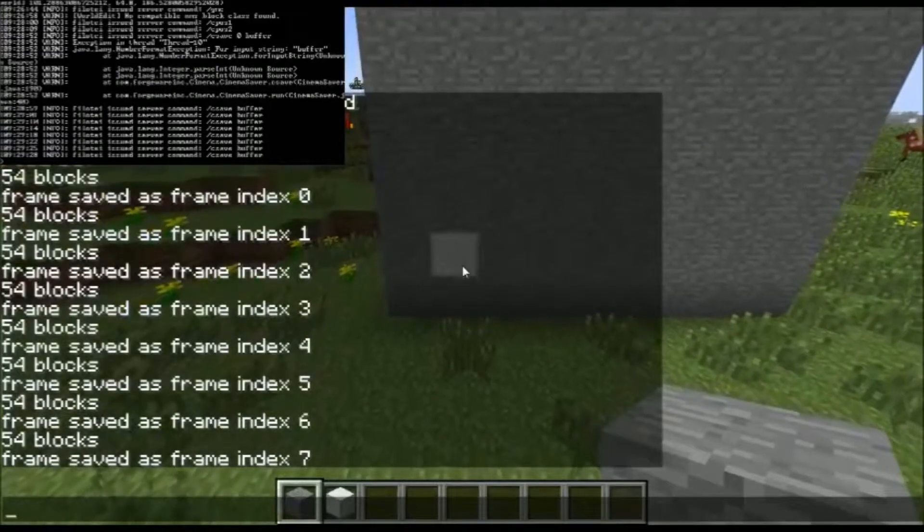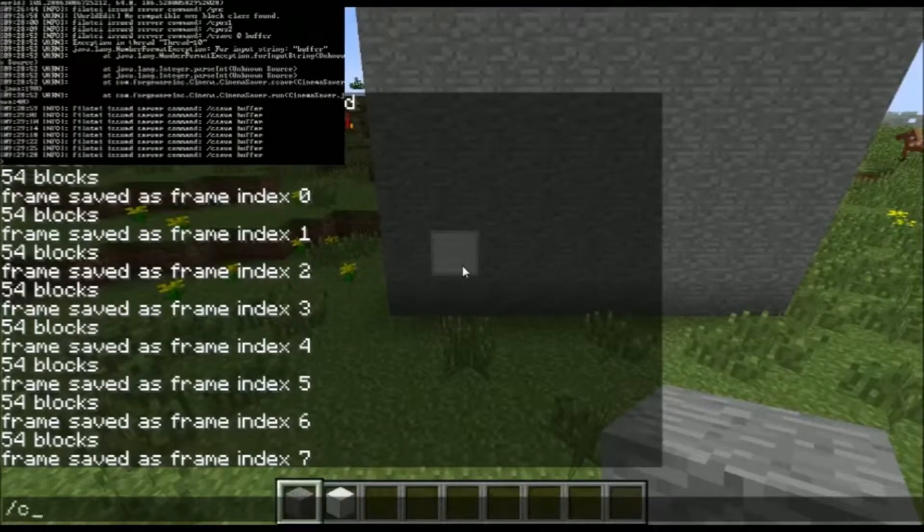Now what we're going to do is /c play, the ID which I'm going to use as zero, the name 'buffer', one and zero. This depends on if you want to set error — one means you want to set error, zero means you don't.